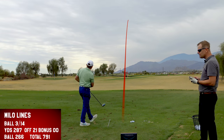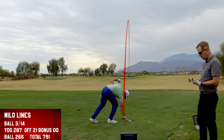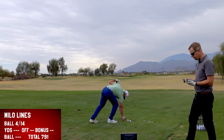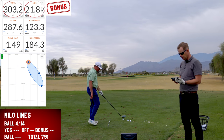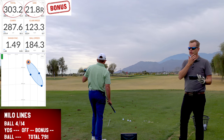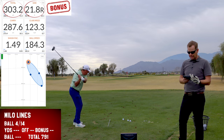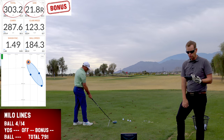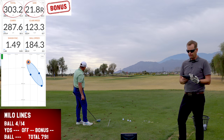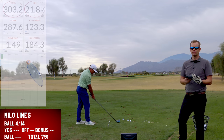Great shot here — we're going to get a bonus ball. The faster Milo goes the straighter he gets: 184 ball speed. First 300-yard ball — 303 total. It's in the bonus zone, so 303 plus five, minus seven.